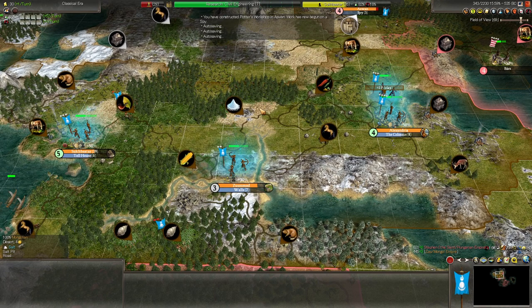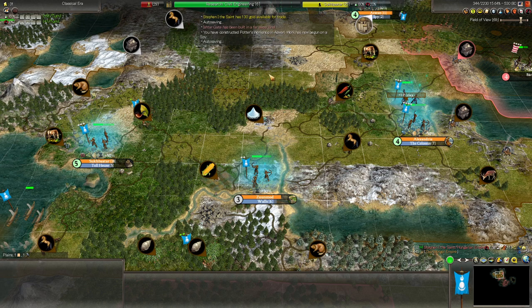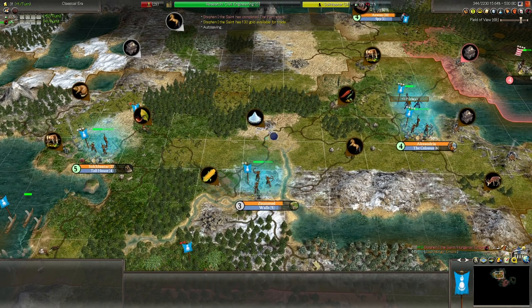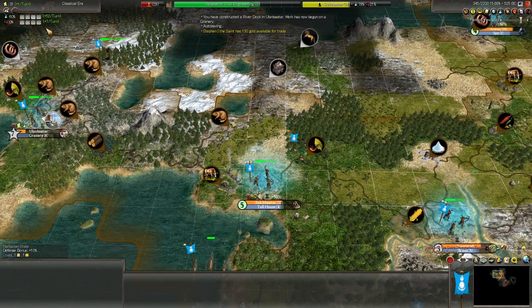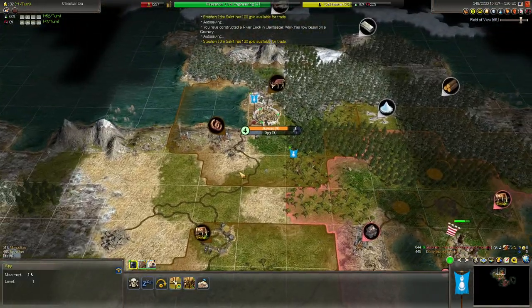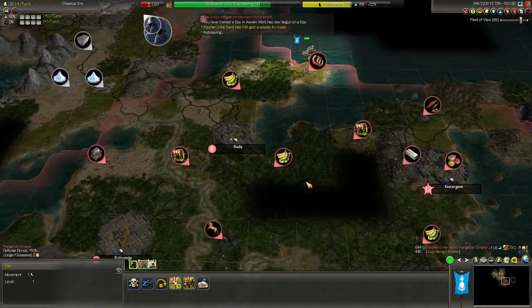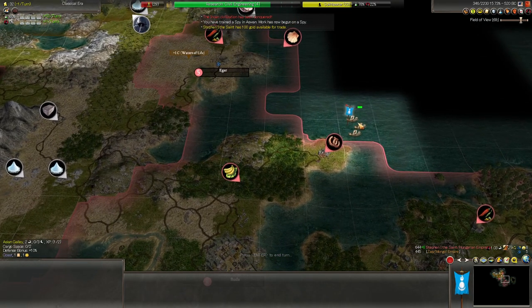Nothing much happening. We've constructed the Potter's Workshop. Somebody's built the Ishtar Gate. The Colossus is creeping closer and closer to completion. Our neighbor has built the Parthenon — well, he can do that if he wants to; I don't really care. Let's look at the river dock. We have a little bit more money in the bank. We have a spy — let's go discover the little bit of land that was left there.